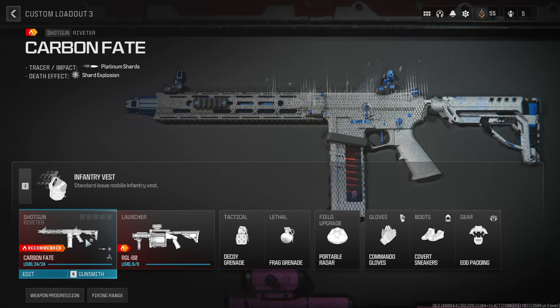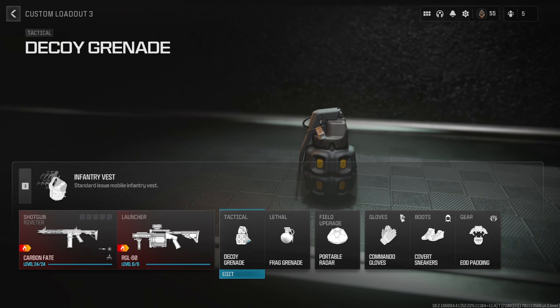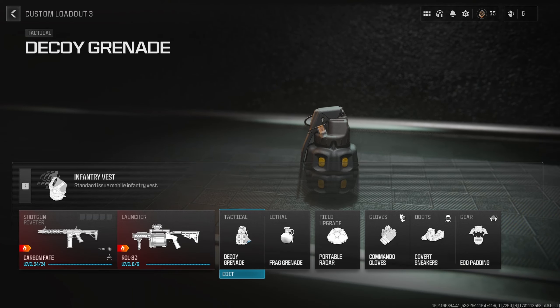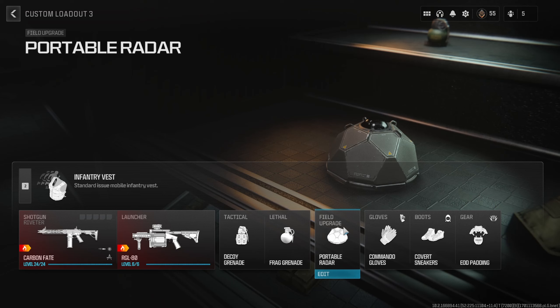We're going to start this video by going over the loadout quickly, and I'm going to highly recommend you use a decoy grenade. This is going to help you get that weapon XP and level up those weapons faster. If you're in War, throw it over the objectives; if you're in Rust, try and throw it near enemies where the gunfights are happening. Lethals and field upgrades don't matter too much, so don't worry about them.